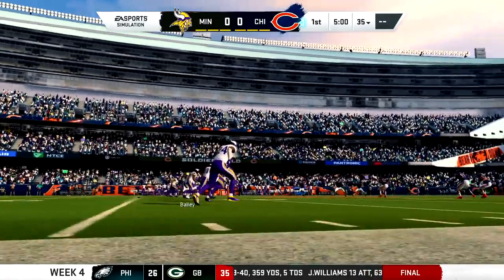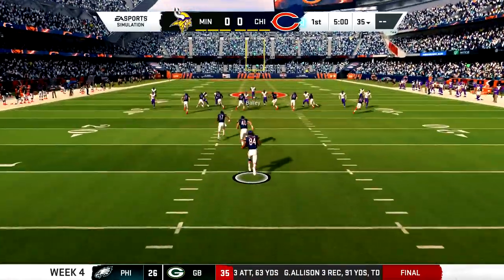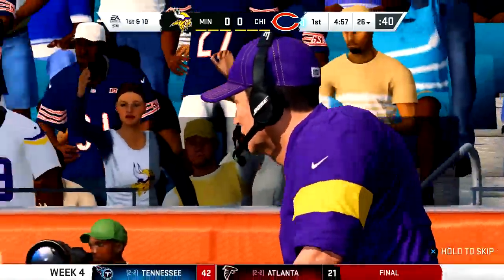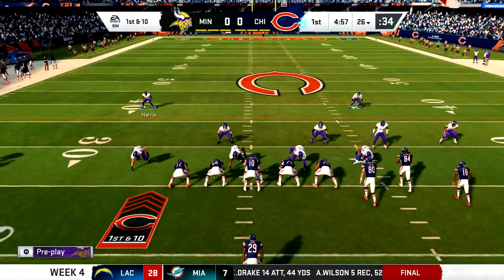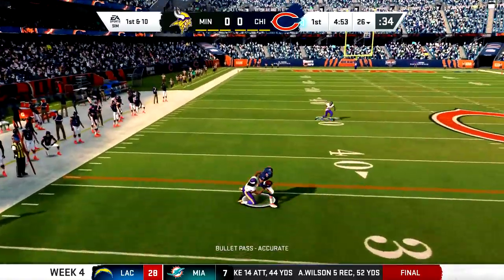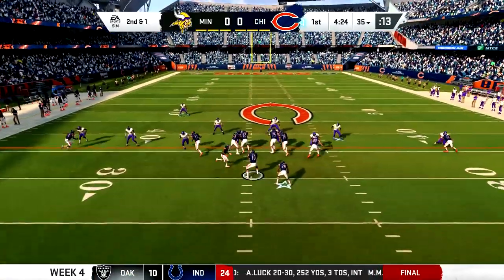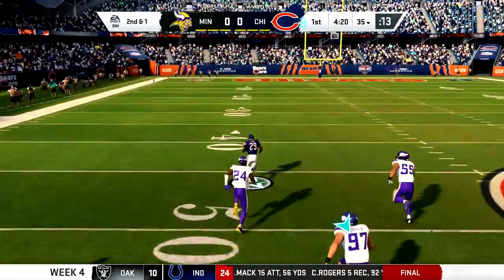First thing I noticed is that it feels like the kick meter has been slowed down. This is default all pro gameplay - what I do right away every year on Madden to see how everything is out of the box on what should be the most ratings-based balance setting. This is also on simulation mode as we get into this game, Vikings and Bears. I wanted to see how I could play against a defense like Chicago's.